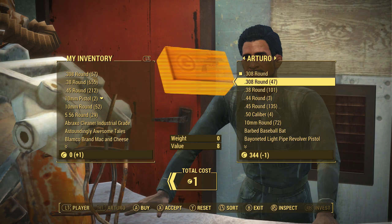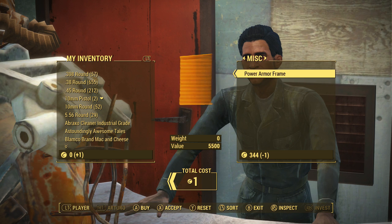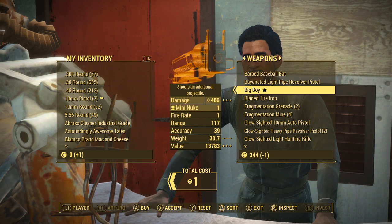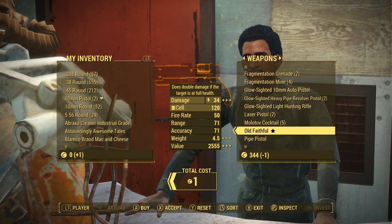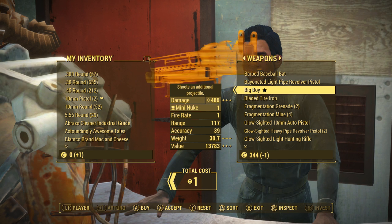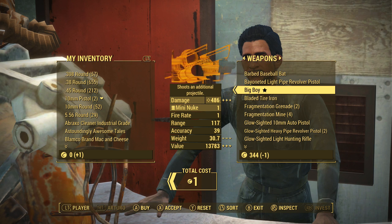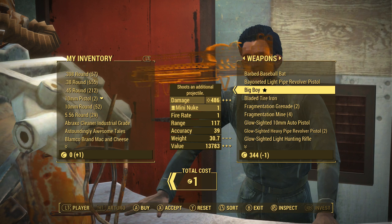Now once you have an item over on their side of the screen that you put up for trade, go ahead and find out what item or stack of items you want to get back for free. You do need to do each item or stack of items one at a time — unlike the original glitch, you can't do everything at once and take it all in one swift trade. You have to do one thing at a time. So let's just say that you want to get the Big Boy because it's the most expensive thing he sells, near 14,000 caps. As you can see, I have zero caps at the moment. What you're going to want to do is hover over this item and press two buttons basically at the same time.